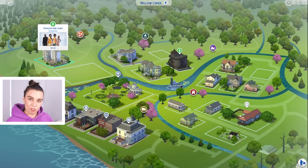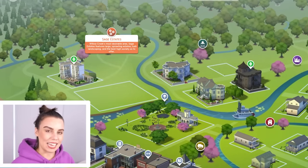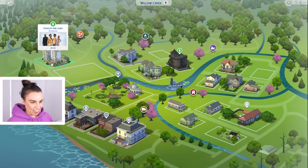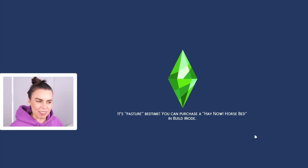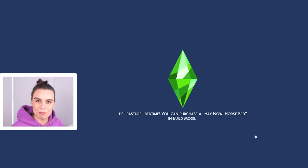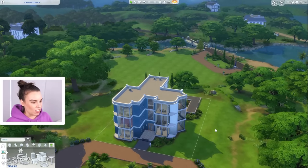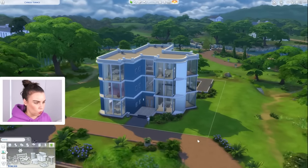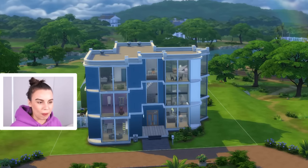It is the Spencer Kim Lewis household over in the Sage Estates. This house came with the base game and it is such a bizarre home because it really does look like it's meant to be an apartment building. It's like three stories high with these huge wall heights and really high ceilings — it just looks like an apartment block.